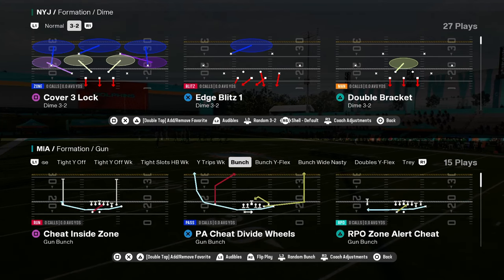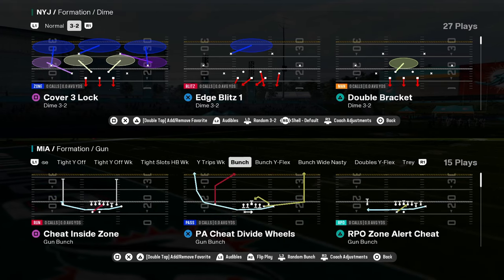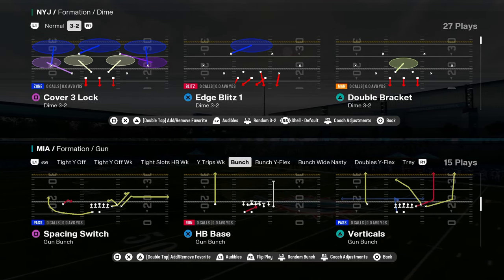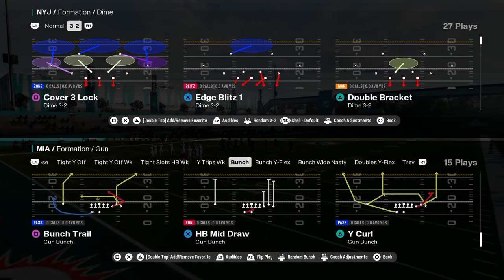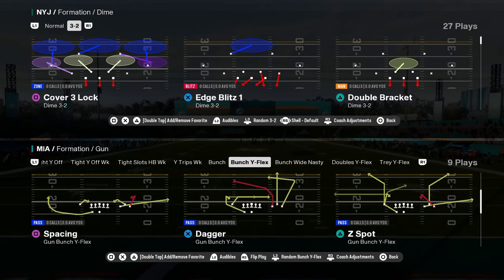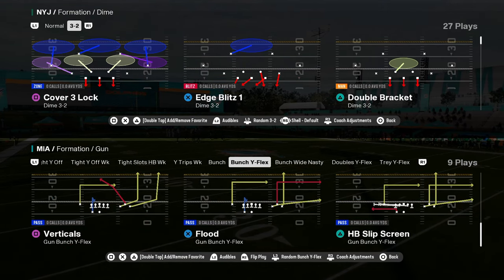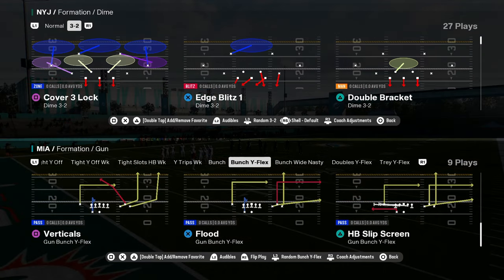It also has some unique stuff out of bunch. It has a regular bunch, a unique bunch, a bunch with cheat motion, a nice post on the left side, some crazy reverses, verticals, mesh spot, Z spot and go, wide curl, bunch trail. This is a solid bunch this year. Bunch wide flex has an RPO, speed dig, branch return — bunch wide flex is pretty good too.